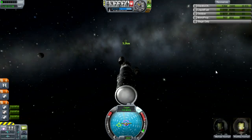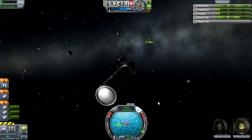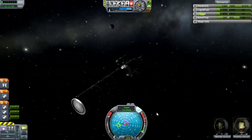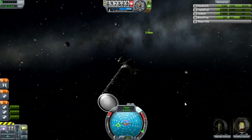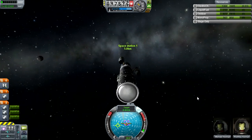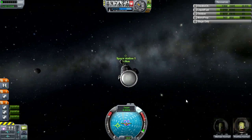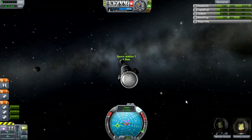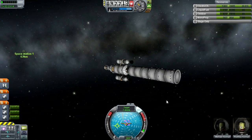On approach to the station, and I'm finding that this particular ship is somewhat of a royal bear to control on thrusters, which means docking is going to be a problem — if it's possible at all. If not, I'll have to go back to the drawing board or just stick with the mainsail engine on that stage as it is.